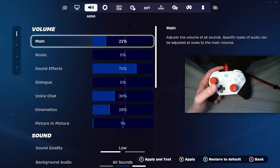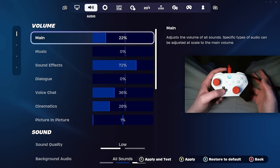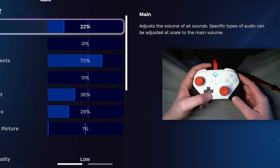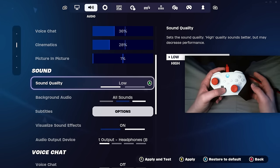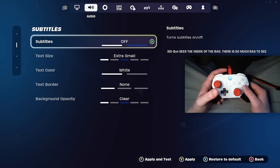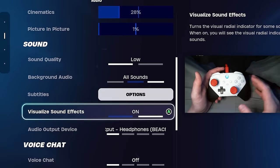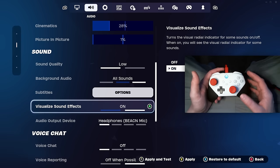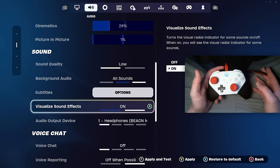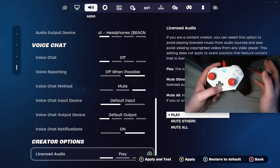Most of your audio tab is personal preference depending on what system you're on. I use an audio amplifier for my headphones so I keep my main volume pretty low — don't base your audio settings off mine. The only thing I'd say is set your sound quality to low; this will give you a bit of a performance boost, especially if you're on console. Turn all subtitles off or all the way to the left for a performance boost. Make sure you have visualize sound effects on — this gives you a crazy advantage, especially when playing ranked. Only keep this off if you're on a super low end PC, Xbox One, PS4, or Nintendo Switch, as it can take your FPS down about 10 to 15.